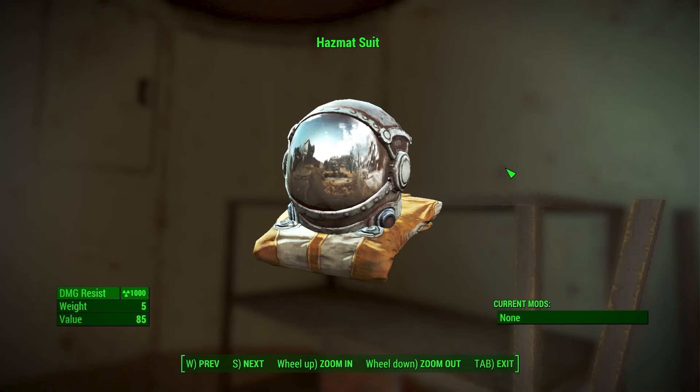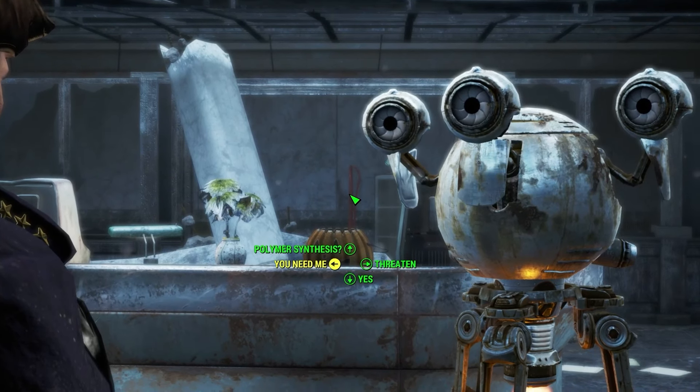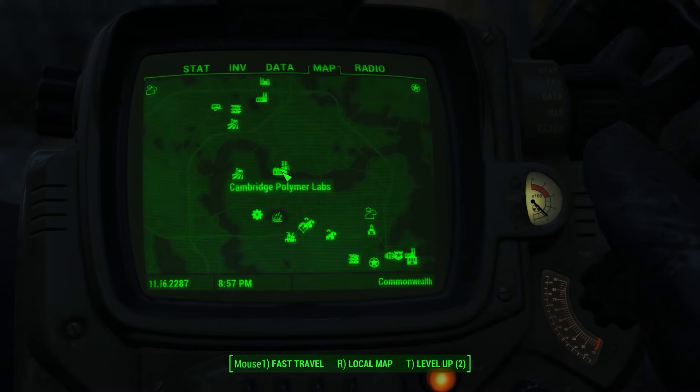The next outfit is one that everyone should have and always carry — the hazmat suit. This outfit will boost your radiation resistance by 1000, making it extremely useful when going into areas with a lot of radiation. Normally you could buy it from a vendor or find it while exploring, but a good way to get a guaranteed hazmat suit is to head over to the Cambridge Polymer Labs location and start the side quest for that area.